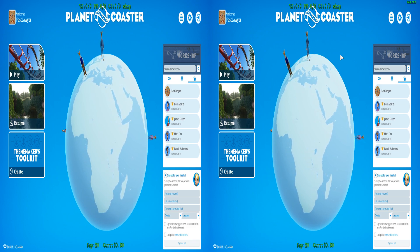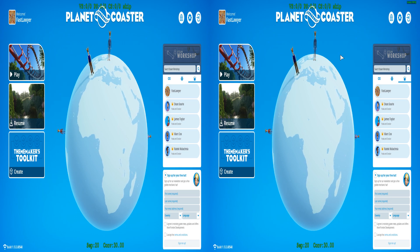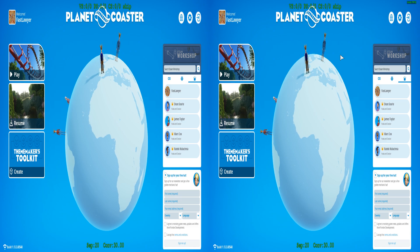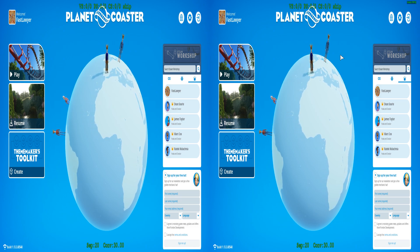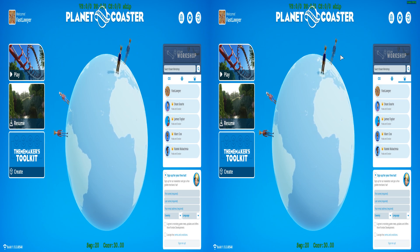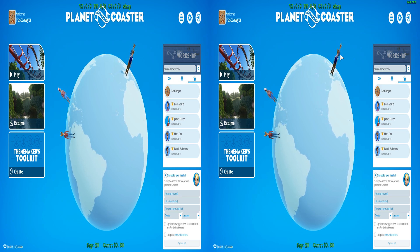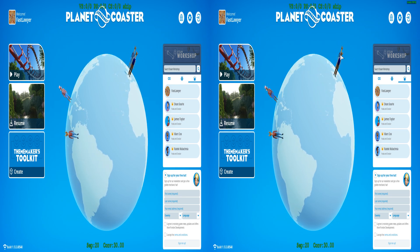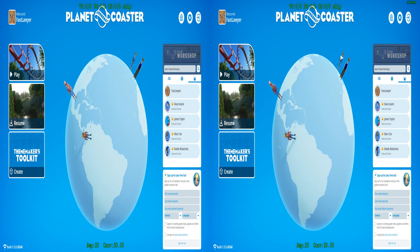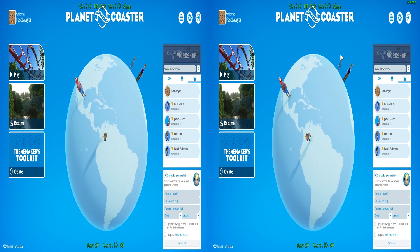Hello, I'm FastLawyer. Today we're doing a let's play Planet Coaster in 3D in VR using the geo11 3D mod. Yes, I know I haven't done a video like this in quite a while and I kind of forgot some things, like how to get rid of that green text — if someone knows, let me know in the comments. I have separation at 20, convergence at 30.